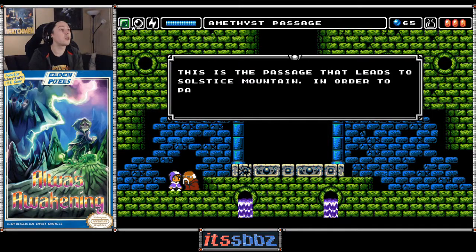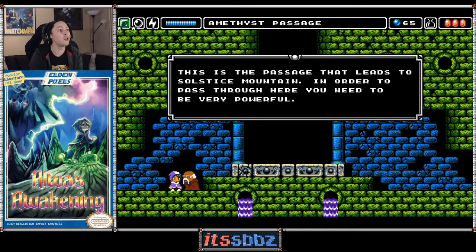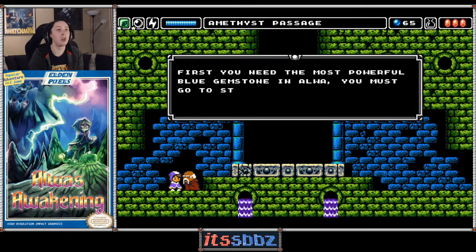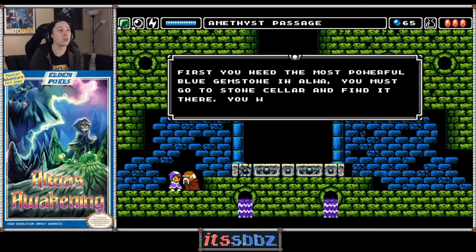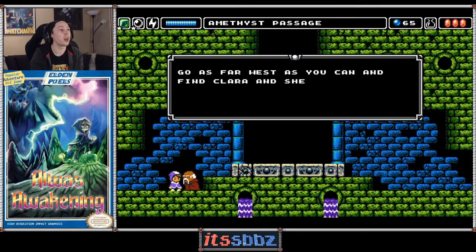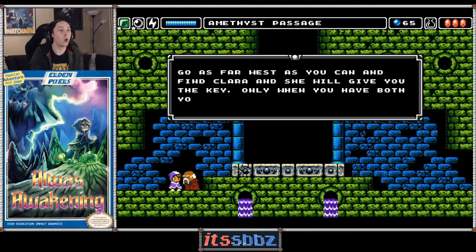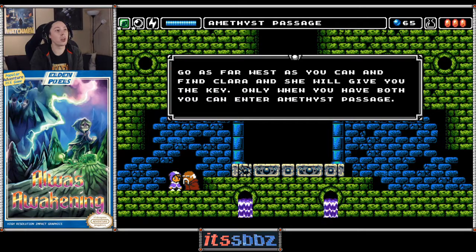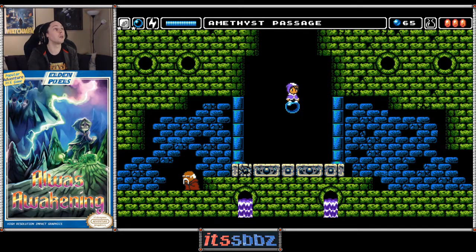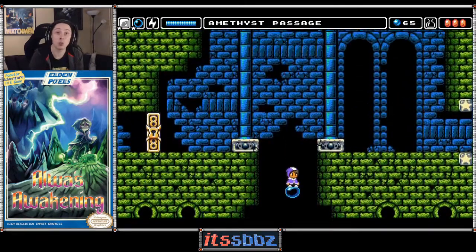The NPC says: 'This is the passage that leads to Solstice Mountain. To pass through here you need to be very powerful. First, you need the most powerful blue gemstone in Alba — go to the stone cellar and find it there. You will also need a key. Go as far west as you can and find Clara; she will give you a key.' Luckily we've already acquired everything, so let's use our level two bubble upgrade and get into the place. The tunes are pretty damn good in here too.